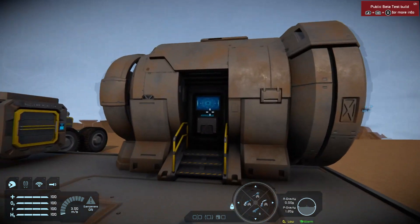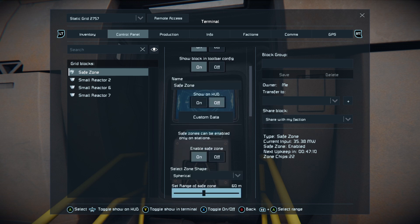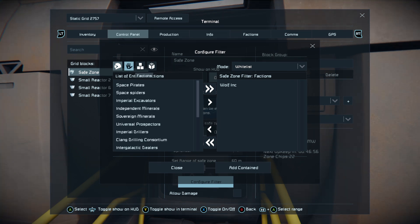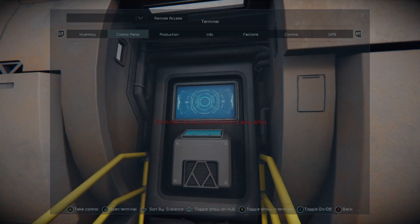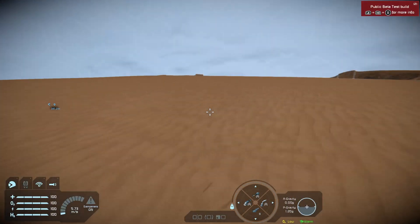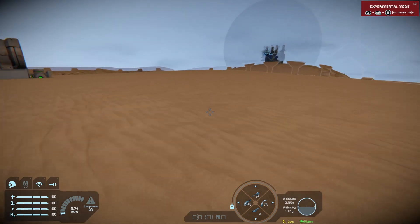No more worries about meteors striking your base. Back to the configure menu. You want to look through the filters — players, grids and floating objects. What you want to look at is factions and you want yourself to have your own faction. You want to add your own faction because when you bring a vehicle in it will belong to that faction. What happens if you bring a vehicle in that doesn't belong to that faction, or if you're a player that doesn't belong to the faction inside the safe zone when the safe zone activates?